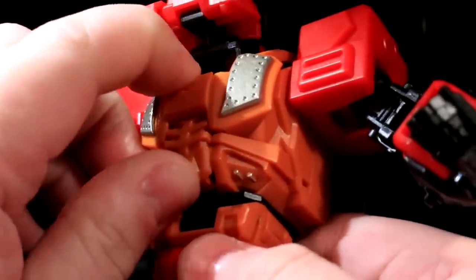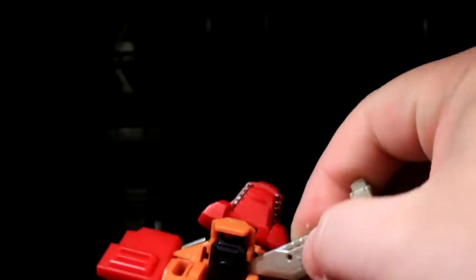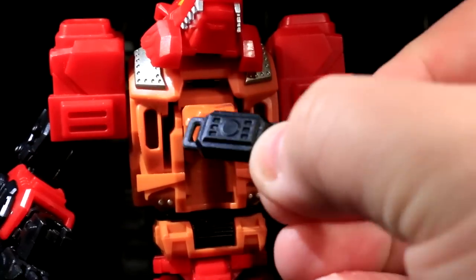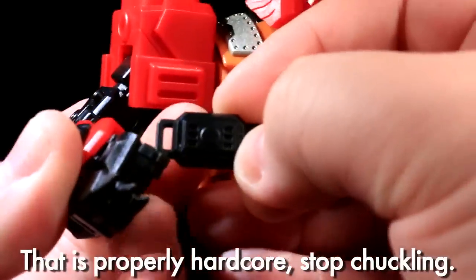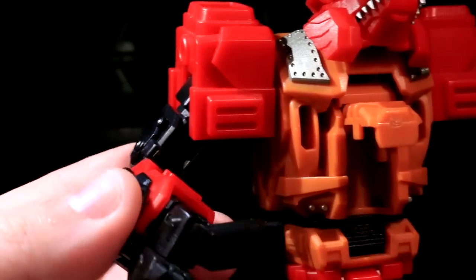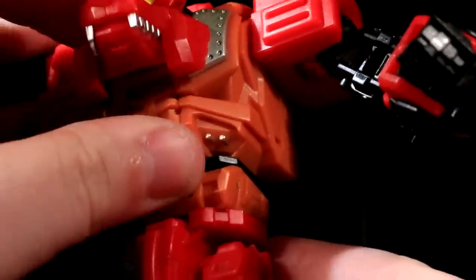Incidentally, there's a thing hidden inside his torso. After rotating and wedging it out — as you do when you don't know if something's a bomb or not — something is totally a bomb. This is the bomb he uses in the comic book, and it's a neat little extra. He stores it inside his chest. You can get him to hold it somewhat decently by wedging it in his hand, though it doesn't have any 5mm compatibility — he just kind of holds onto it. When you want to store it, you just ram it back into his stomach.